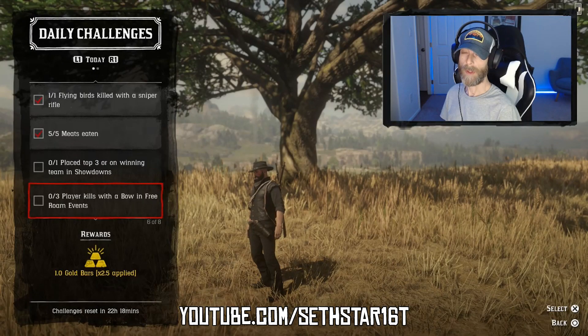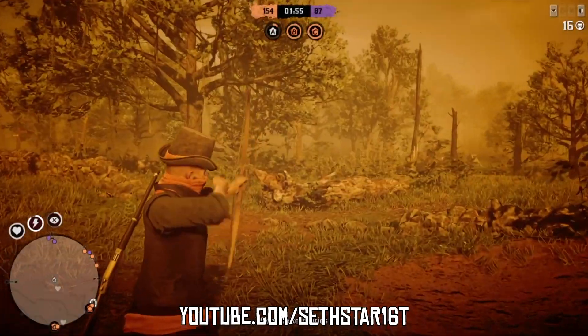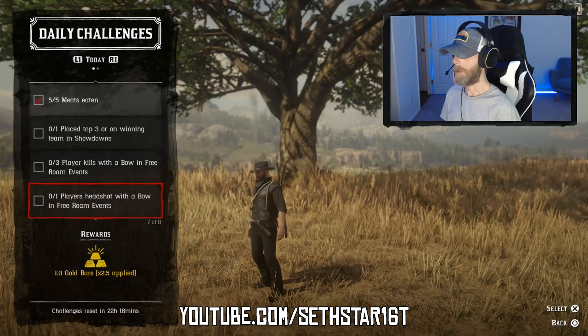Number 5: Player kills with a bow in free roam events. Equip your bow, check the free roam event schedule, and make three take-a-knees. And if one of those is headshots, you just knocked out Number 6 as well: Player headshots with a bow in free roam events.